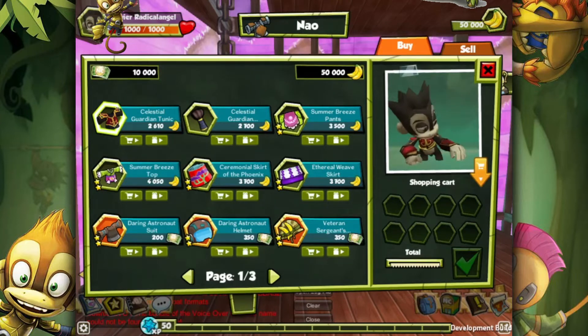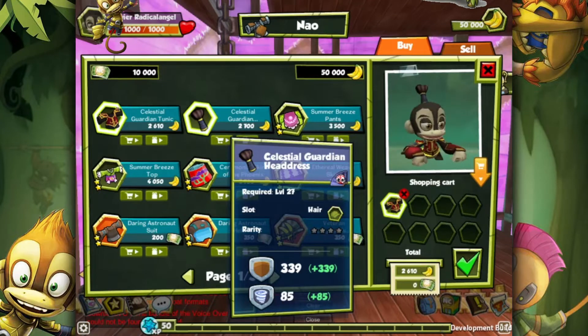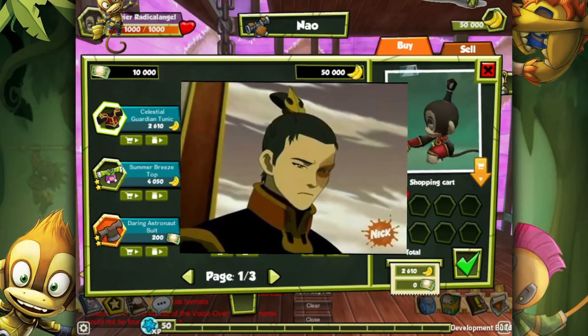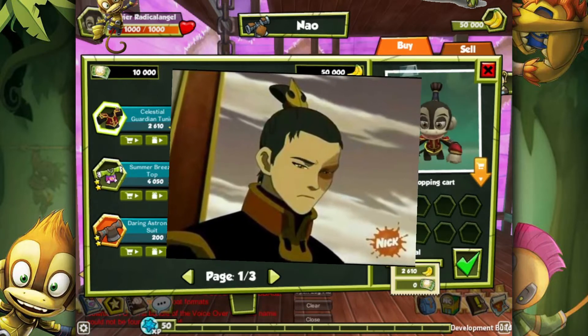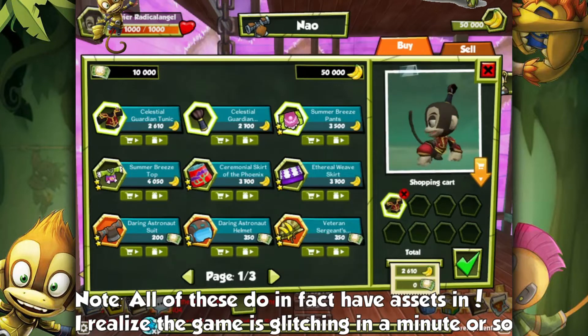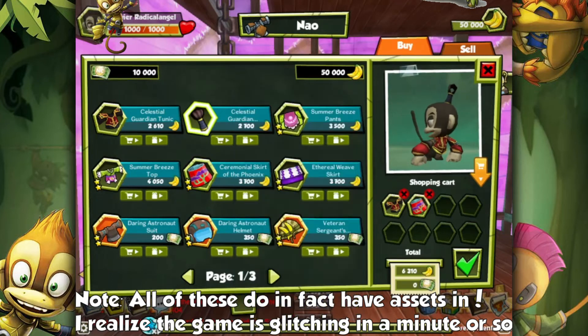We've got the Celestial Guardian Tunic — I'll definitely add that one. We've got the Celestial Guardian Headdress, which kind of reminds me of Prince Zuko in season one of Avatar: The Last Airbender, honestly. Got summer breeze pants, summer dress top, and the Ceremonial Skirt of the Phoenix.